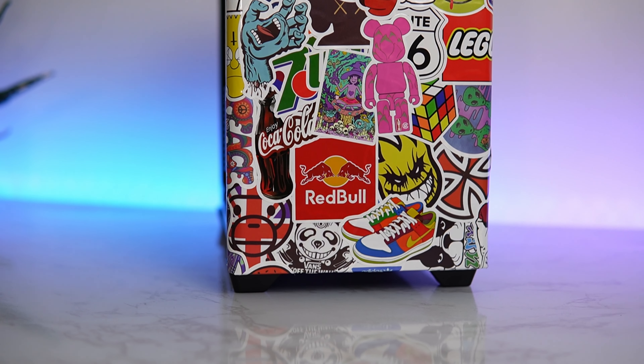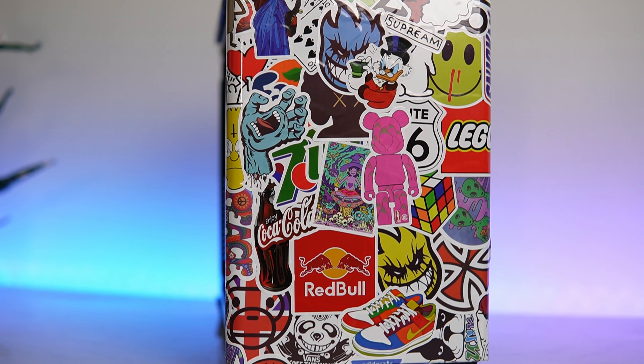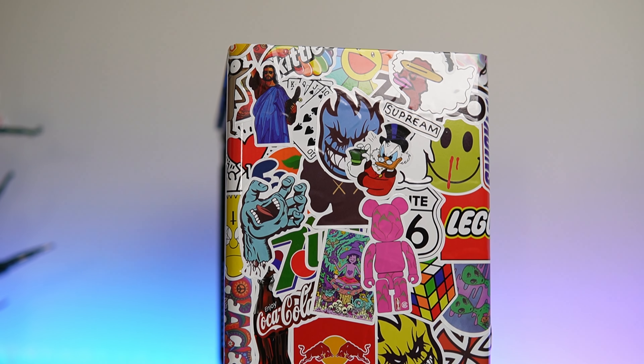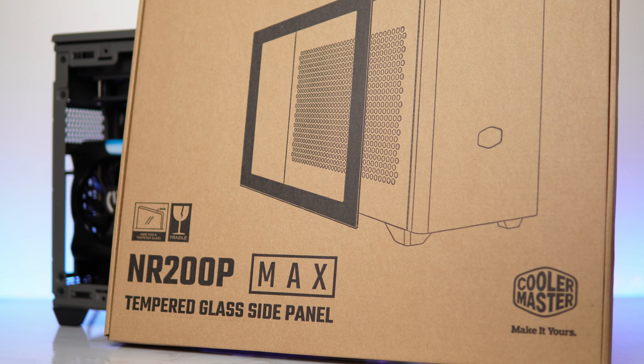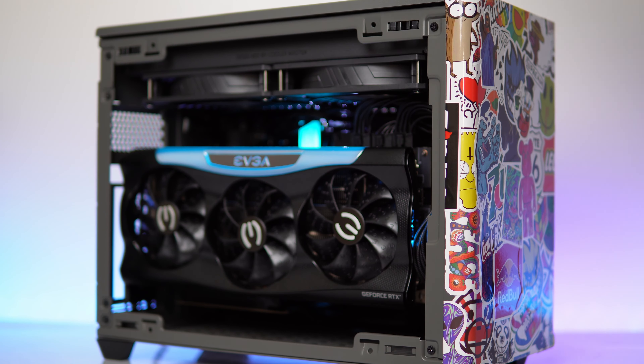The sticker bombing is done. In my opinion, it turned out sick as hell and I'm really happy I did it. Let me know what you think down below in the comments. This PC case is really cool — despite my awesome sticker bombing, it comes with a tempered glass side panel or a vented one for better airflow. But for now I'm going to rock the glass side panel for the aesthetics. The GPU just looks so cool.